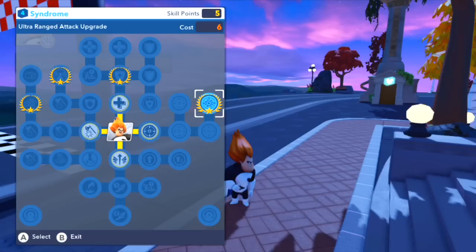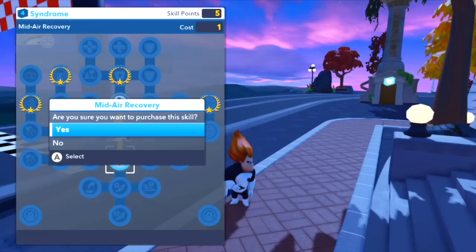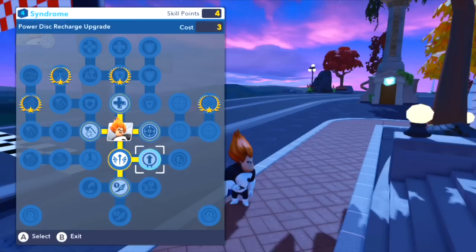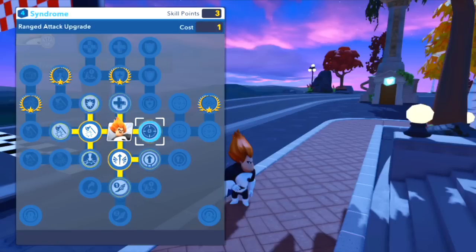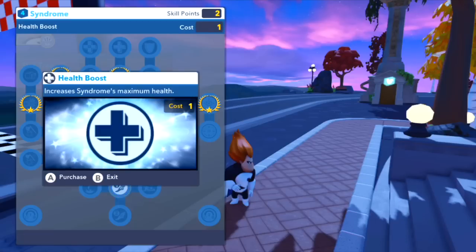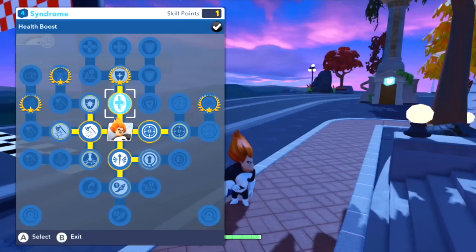I don't know what happens if you go back with that character once you start upgrading him in 2.0 — does he still work on 1.0? We'll have to try that out and let you know in a future video. Anyway, he's got a mid-air recovery for just one point, damage increase, ranged attack upgrade, and health boost. We've got some spare points so let's purchase some of these — power disk recharge upgrade, run speed — I'm going to get each one of these basic ones and boost them up a little bit.